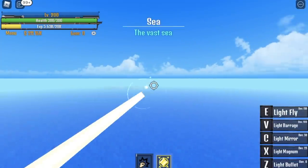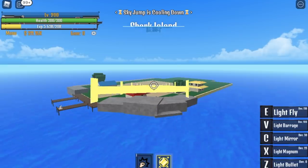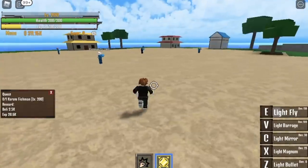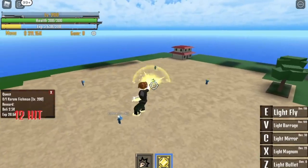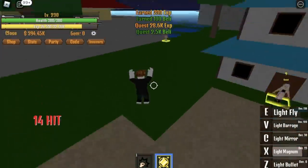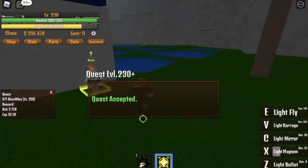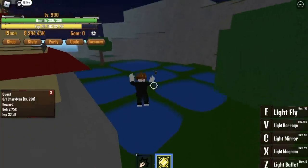After this, go to the Fishman Island. We skip a quest and start with the Karate Fishman at level 200. Use X skill and we're good. Use this until you reach level 230. After that, you can start your quest with the next mob, which is the Sharkman. With the Sharkman, it's very easy.